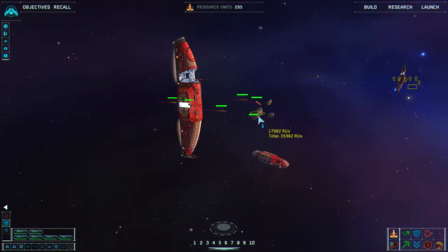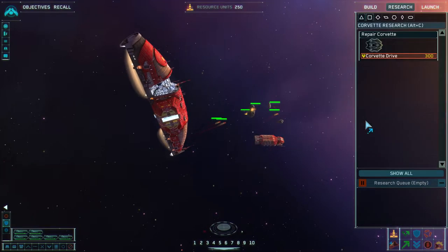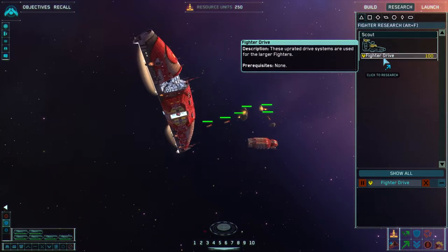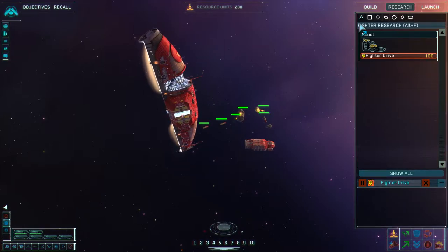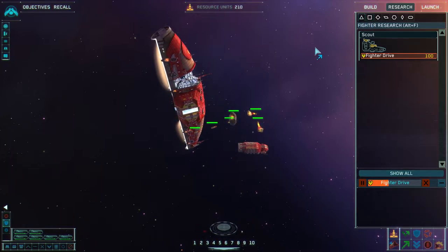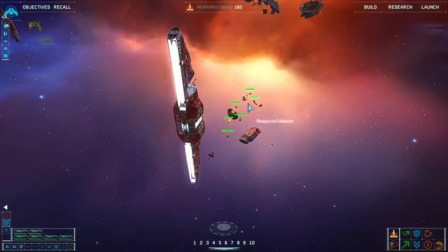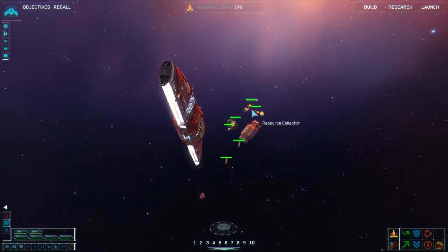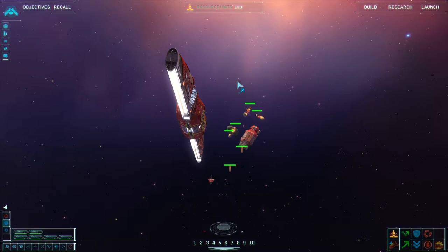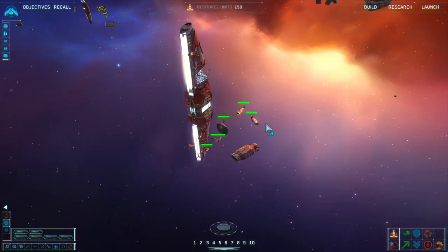I'm moving my carrier underneath that resource node. The reason is because the drop-off will be closer — the drop-off is underneath the carrier ship. By moving it directly underneath, the resource collectors are able to have easier access to it. I'm also moving my mothership forward a little bit because its resource drop-off is in the back. We want to shorten the trip for the resource collectors rather than having them fly all the way around the ship. So I move that slightly forward of the resource node.